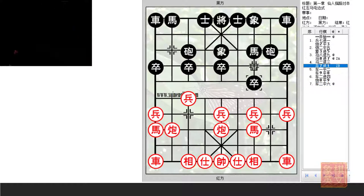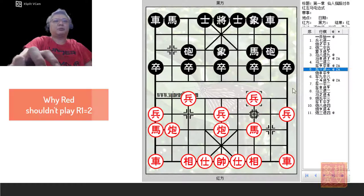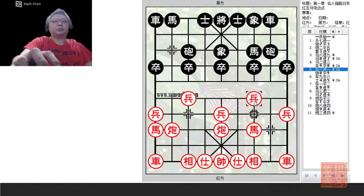By developing his chariot before pushing P7+1, the development of Red's right chariot will be a major concern. And since Black did not push P7+1, Red will push P3+1 for the double-headed snake pawns. This will be another crucial move in this opening system.